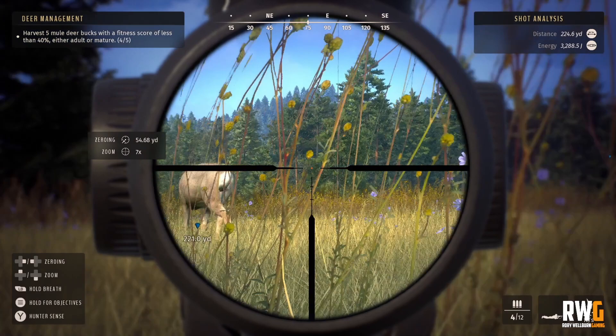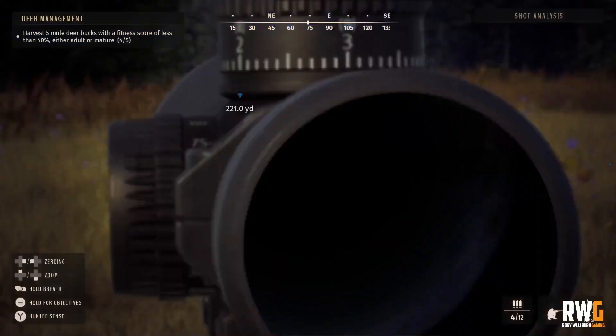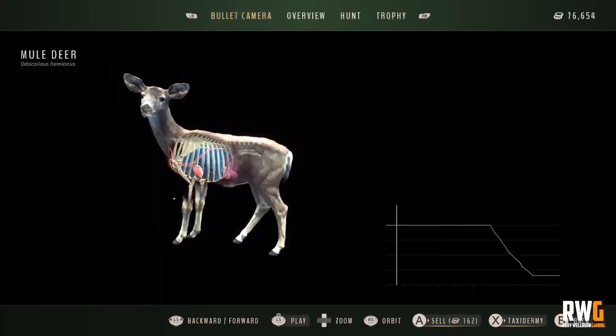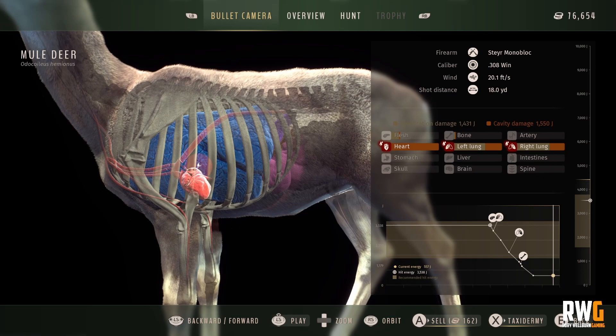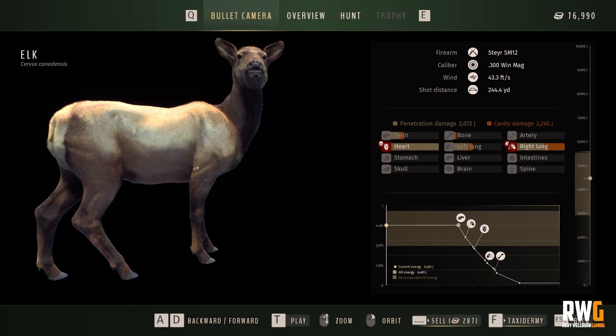So there we go — shot taken. Bang — double lung shot, straight down. Walk over now, go and pick our animal up, and you will see exactly where that bullet has gone. Exactly where we wanted it to go — straight behind the shoulder, straight in for the double lung. We missed the heart. It is nothing to say I would rather have had the heart shot, but in the next part of the video you're going to see what I mean by trying to go for a heart shot. A double lung is more than suffice to take any animal down.